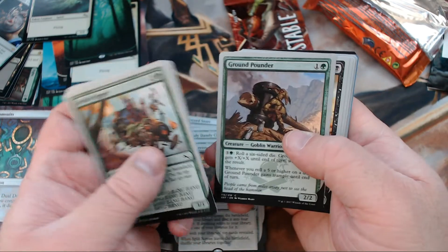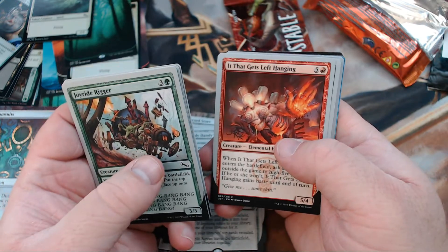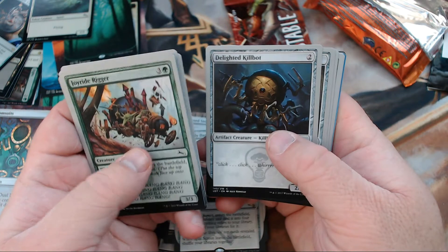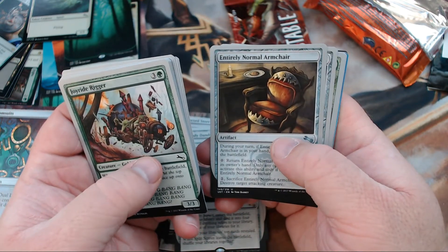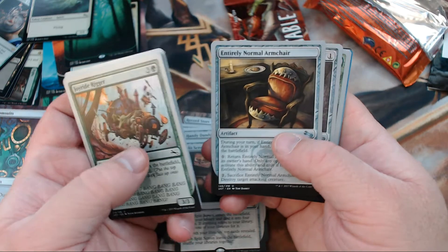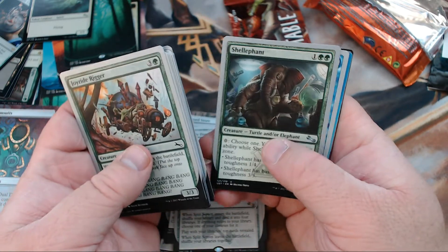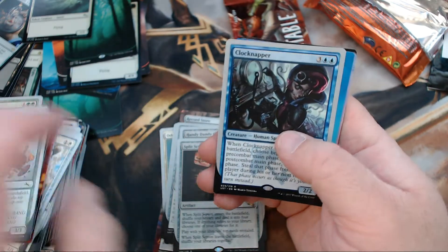Crafty Octopus, Ground Pounder, Stinging Scorpion, It That Gets Left Hanging, Selfie Preservation, Delighted Kill Bot, Entirely Normal Armchair — I love this card, it's kind of like Cheaty Face but in a way somewhat better, flavor-wise at least. We got Cogmentor, Shelliphant, and Clock Napper is our rare.